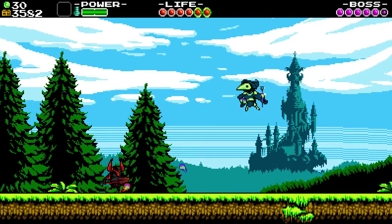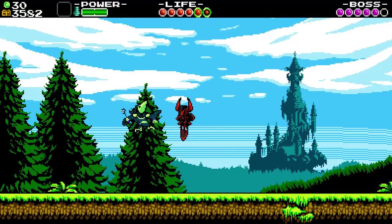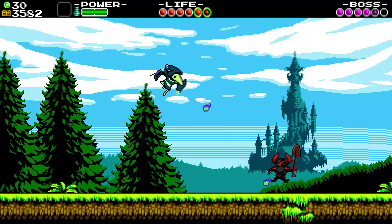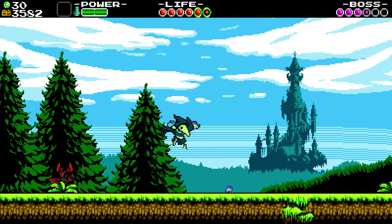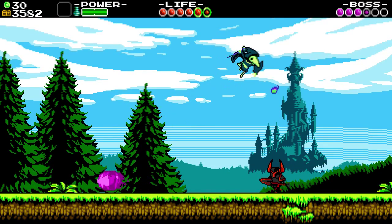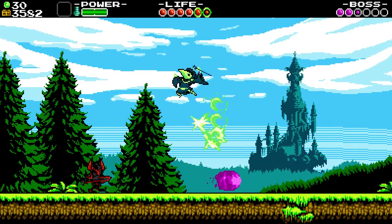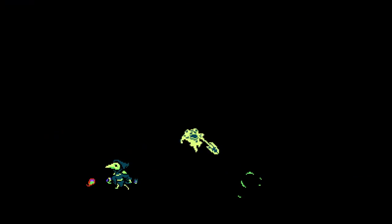He has pretty much the same attacks that he had when you fought him in Shovel Knight. But we've got more tricks now, so we can kind of stay away from him a little easier. When we're on the ground we're not nearly as fast, so it does require a little more precision. We can use those invincibility frames to cross over. I can kind of stun-lock him — got him.